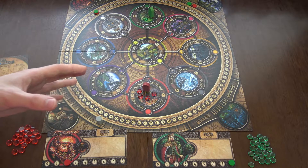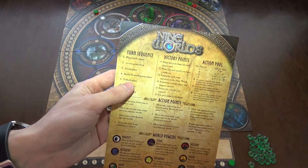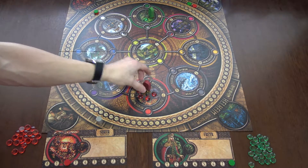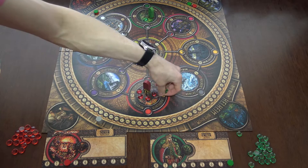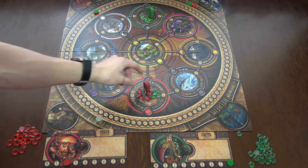Then you go to the battles and world powers phase. Let's set up a situation: we have three stones of green and four stones of red.